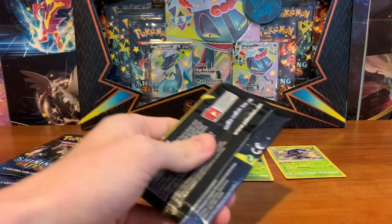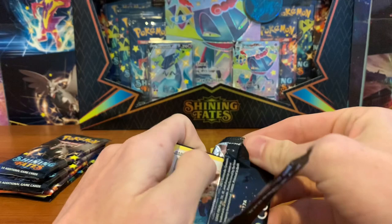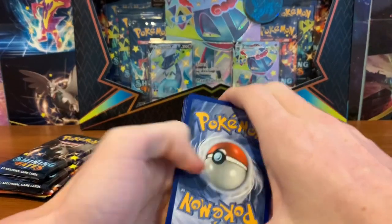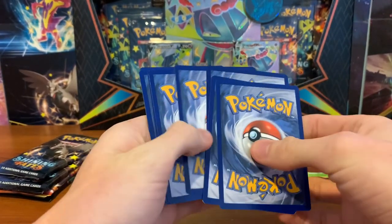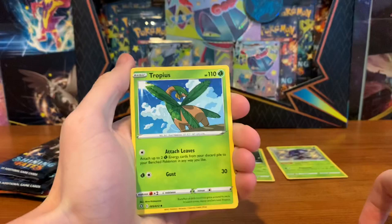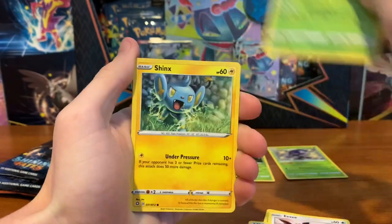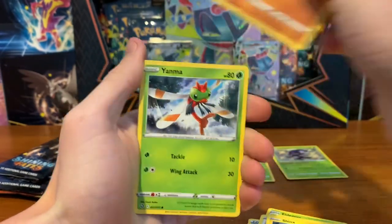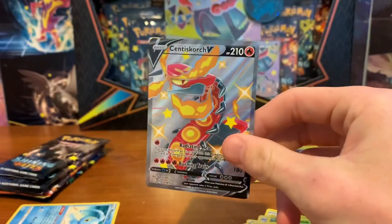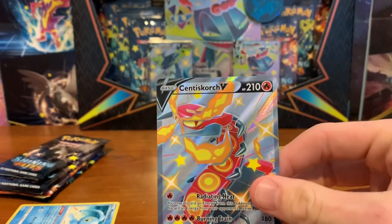Shining Fates is just a really fun set to open. The Shiny cards are the best stuff to get. The Hollow cards and regular rares you'll get the same ones over and over, but the good thing is you can get a lot of different stuff from the Shiny Spot or the reverse slot. And another good one that you might not know about is the Suicune — apparently it's like the second most expensive card in the set. Then we pull Shiny Scorch V followed by a Manaphy. There's one of our Vs — and that's one I don't have yet either.